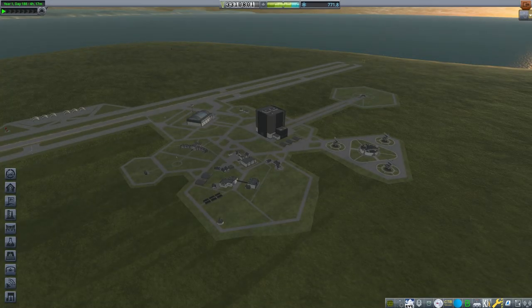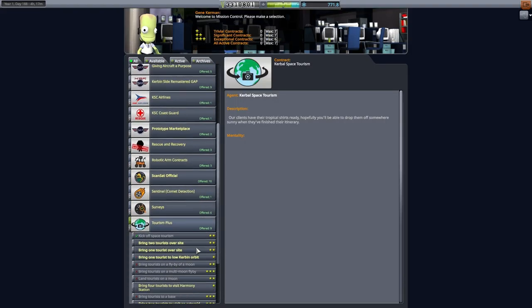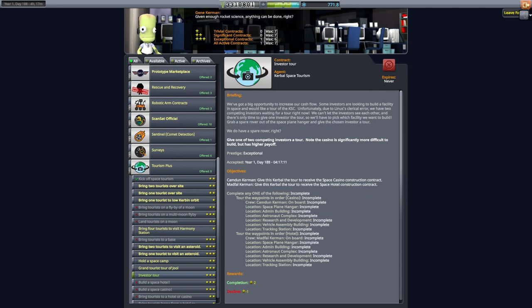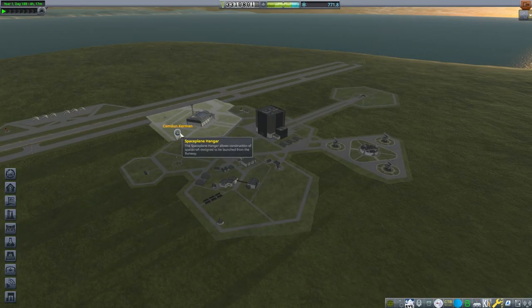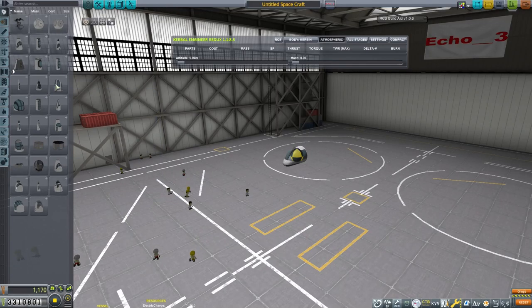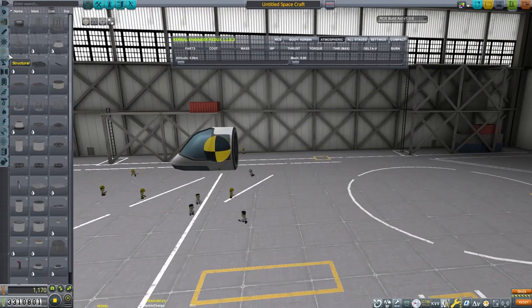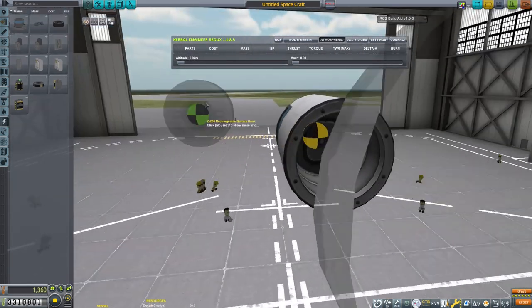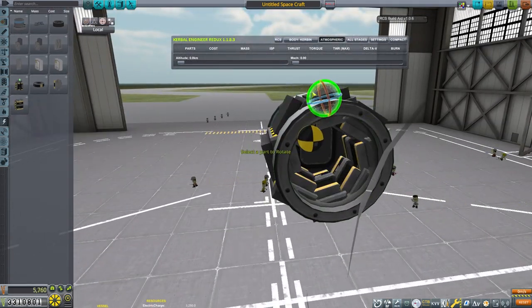This is Echo 3, and welcome back to our modded career mode discussion. We have a contract to take an investor on a tour of the Kerbal Space Center. We can either take an investor who wants to build a casino, or one who'd like to build a space hotel. I thought, rather than building a boring rover to take this investor around the space center, let's build a helicopter.